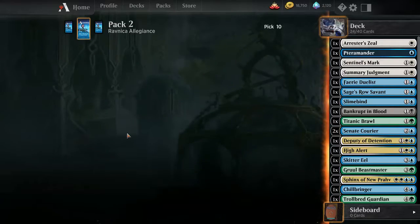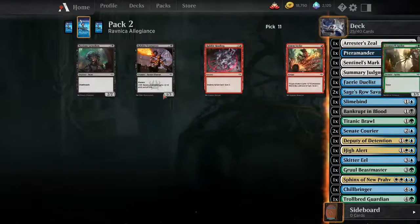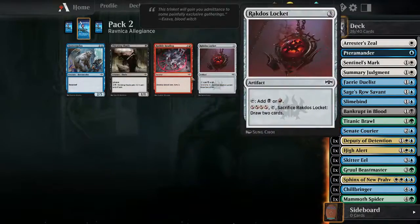Another gate, another gate is good here. Another scry guy. Gonna take a spider - 2/5 hexproof, sure.